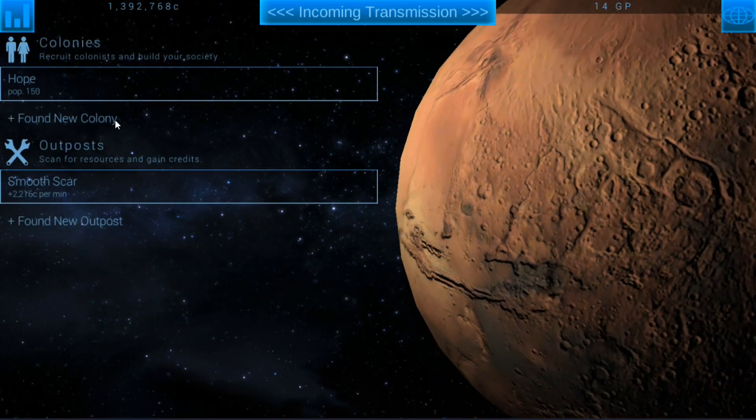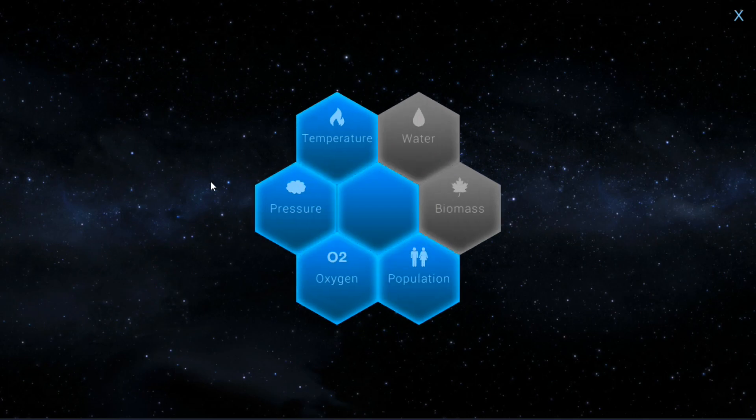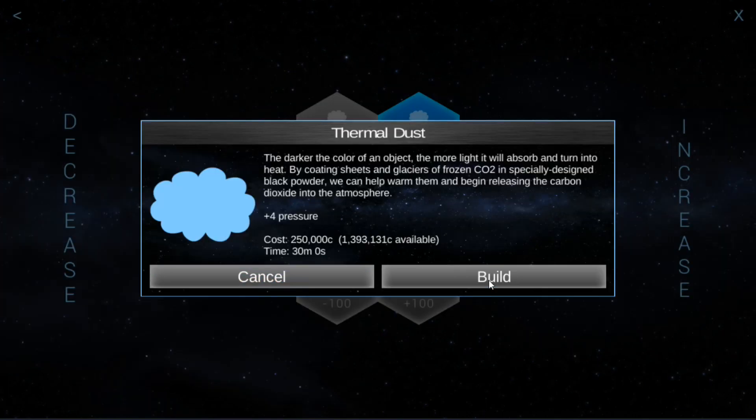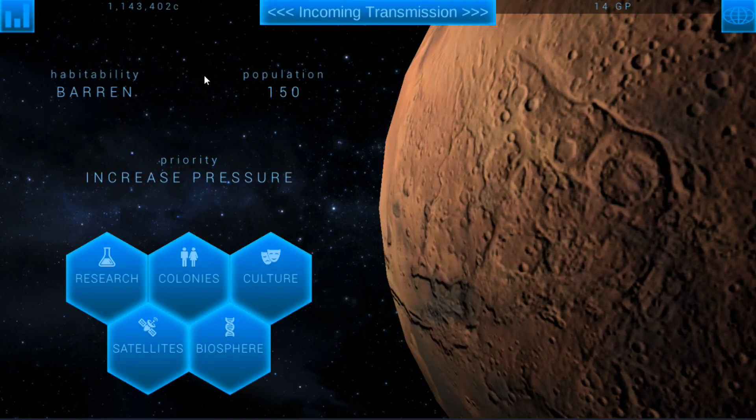Let's go back to Hope real quick. Do I have any room here? Yes, we can build some facilities. So let's go ahead and build thermal dust to start getting pressure going up. That leaves us 1.1 million credits.